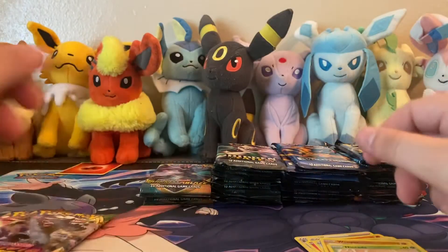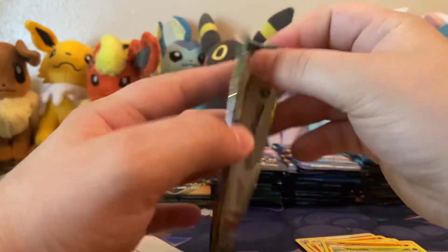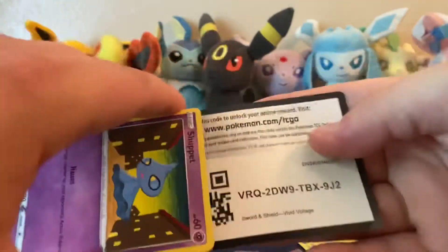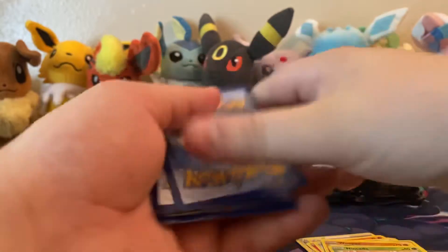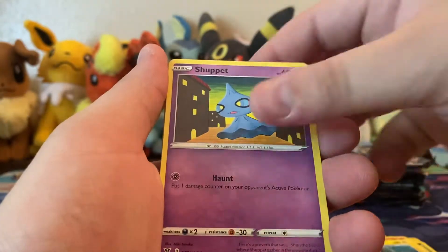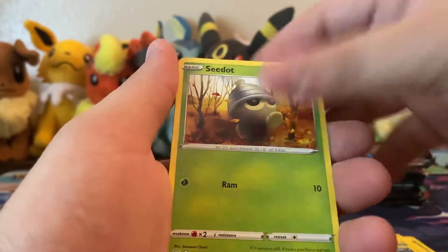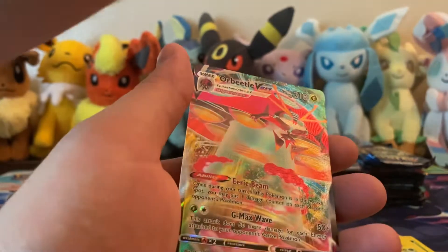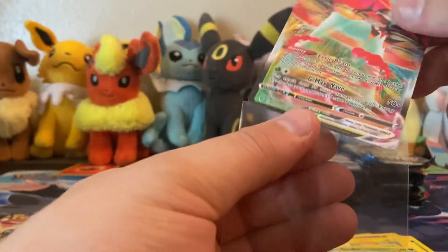Vivid Voltage pile on the side. Leafeon again, League Staff, Charmeleon, Pincurchin, Shuppet, Ferroseed, Joltik, Drilbur, reverse, Talos, and Orbeetle VMAX. Cool - that deserves a sleeve. I don't mind pulling those. That was a horrible pack opening.